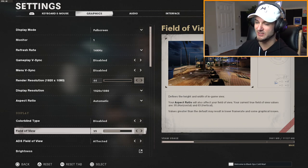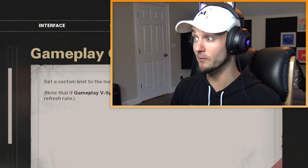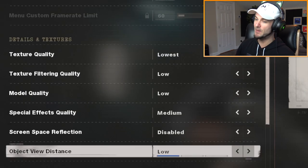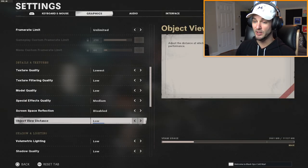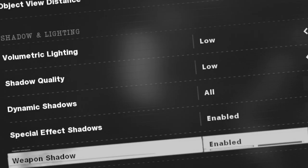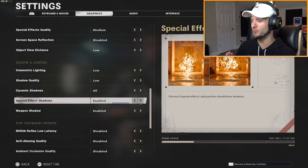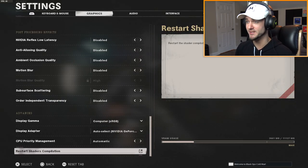This will help with the frame rate. We do have unlimited frame rate, so it's going to be pretty high hopefully because all the graphic settings are set to low. Texture quality is the lowest, filtering quality is low, model quality is low, special effects quality is on medium — that's as low as it can go. Screen space reflection is disabled, object view distance is set to low, shadows are on low, and all post-processing effects are gone.